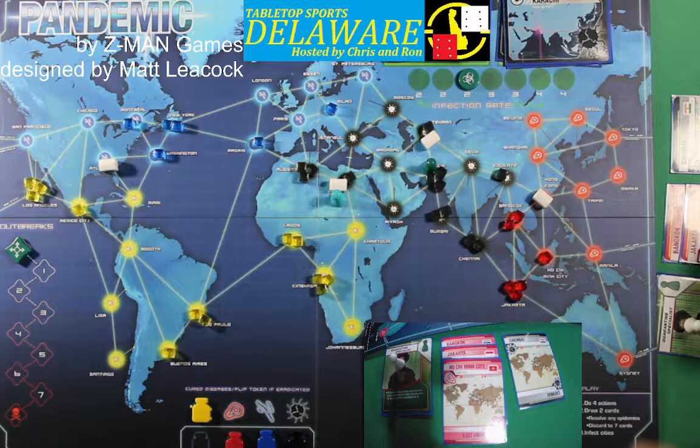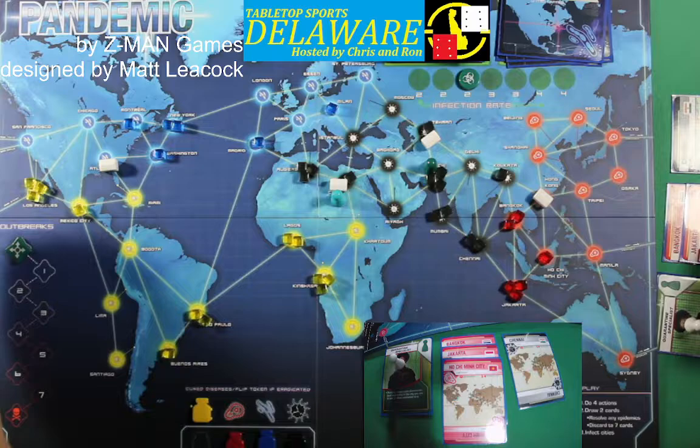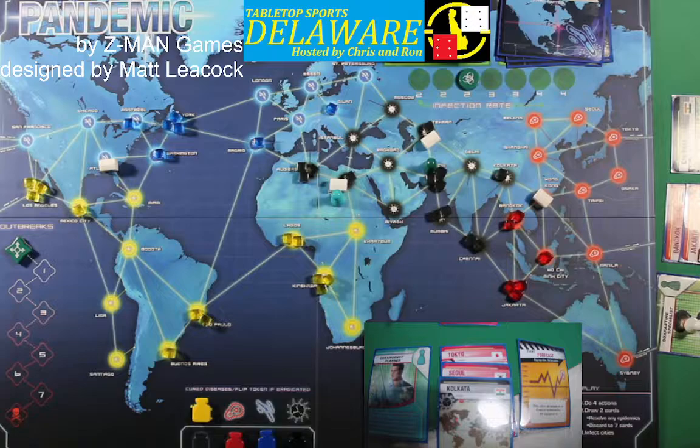He draws Chennai and Ho Chi Minh City — that's three reds, which is a good thing. Let's infect two cities: Karachi stopped dead in its tracks, and New York — not so much a hot spot.